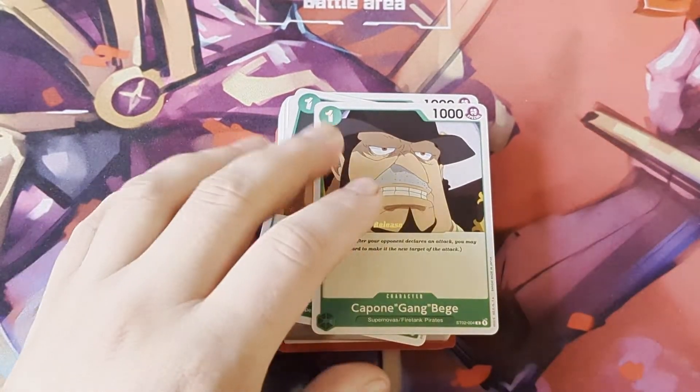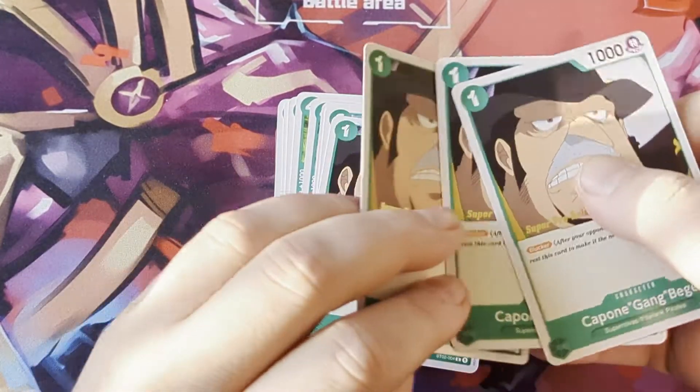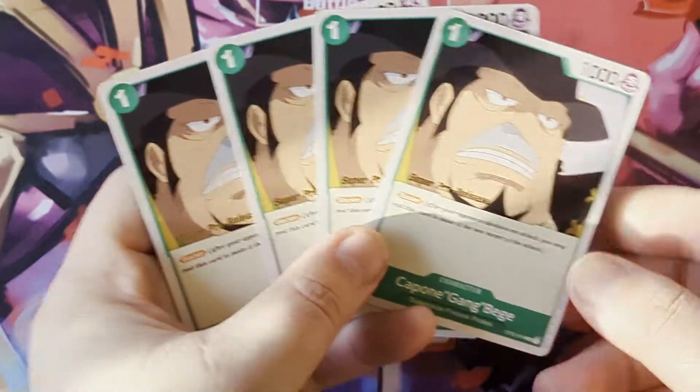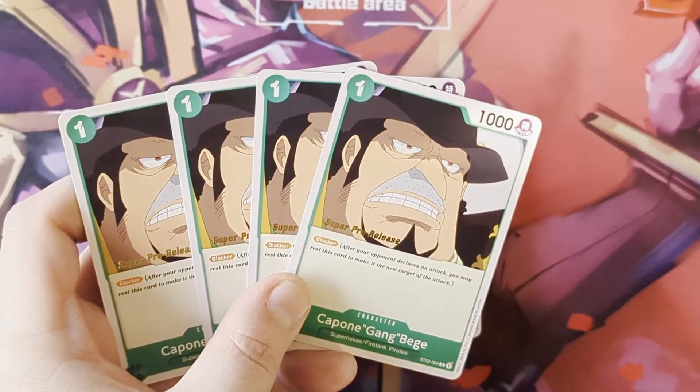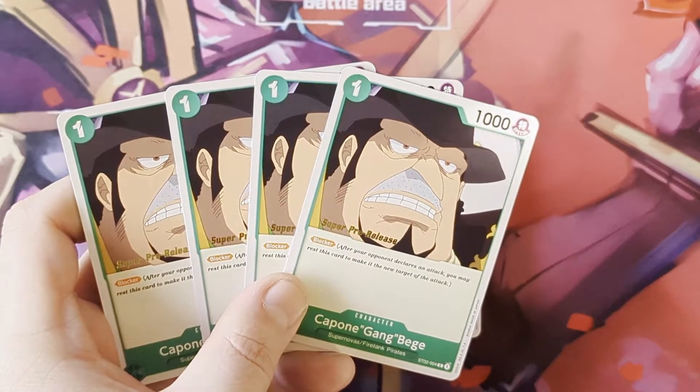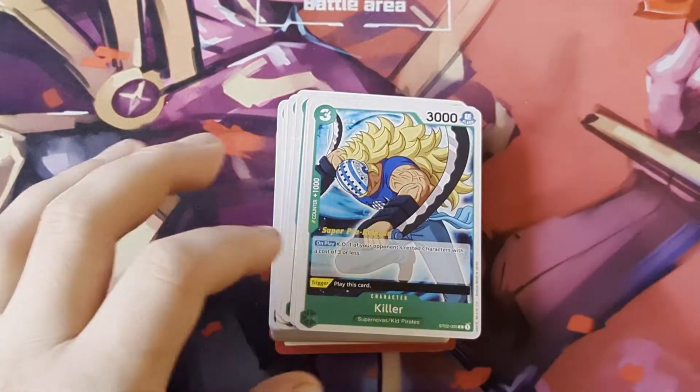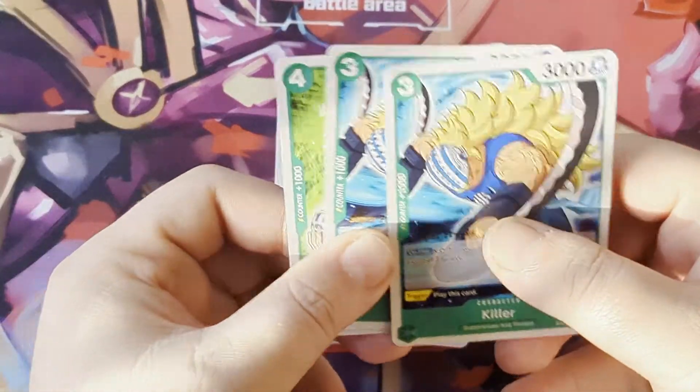You've got four copies of Beige - however you say it. He's your one-cost blocker for green. Keep him at four - he's a very good card to have, especially getting him out early game to prevent early game damage.